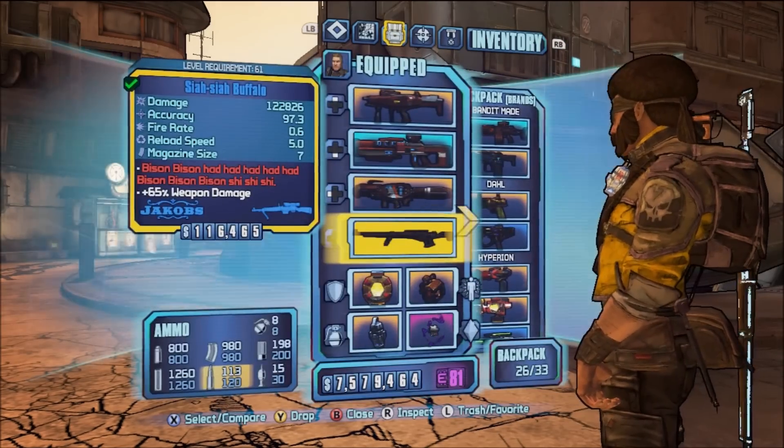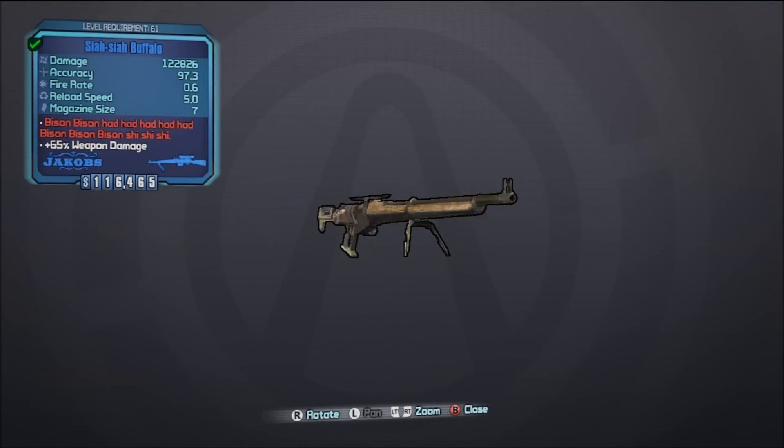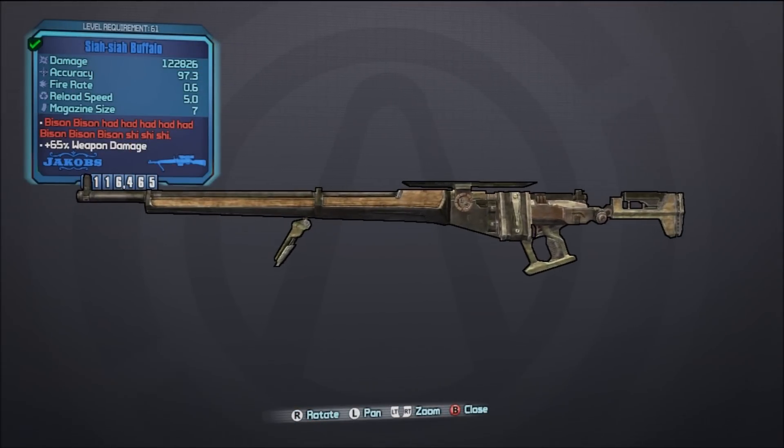What is up guys, Rick Hackes here going over the Buffalo Sniper Rifle in Borderlands 2. Now this sniper rifle has no scope, just the iron sights, and it's hella fun to use.